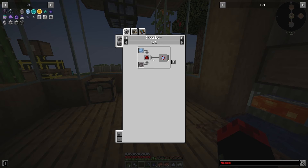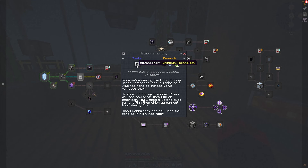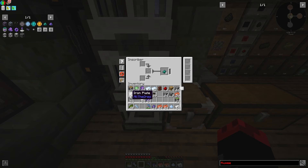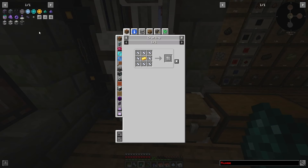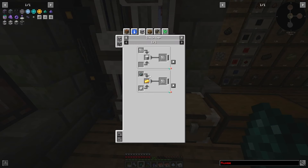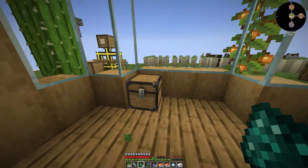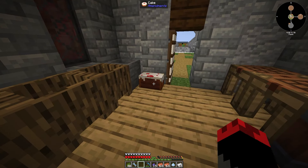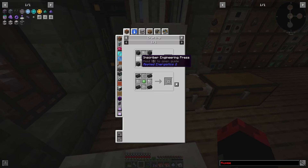Now here comes the fun part — we need to start making the circuits. The good thing is I did have some iron plates made up, and I should have all three of them. The first one we're going to make needs skystone, which is also another resource you can get from sieving. Let's eat some cake — I misplaced my apple juice. The first one we're going to make...